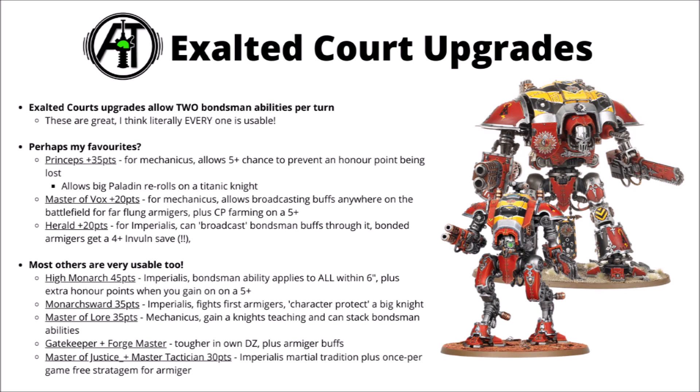Master of Vox is 20 points and allows you to basically broadcast your bondsman ability anywhere on the table — quite nice if you've got armagers running around all over the place. It also lets you farm command points on a 5+ whenever you spend one, and combined with the extra CP for the Oath, it means that Knight lists can be absolutely swimming in command points. The Herald allows you to broadcast bondsman buffs through it, but far more importantly is the Armager buff it gets — when you use your bondsman abilities on the armagers, as well as getting minus one damage they also get a 4+ invulnerable save at range and in melee, which is pretty mad.